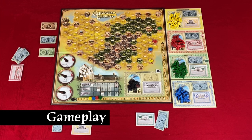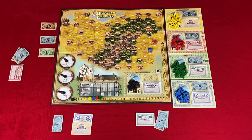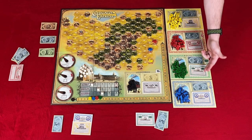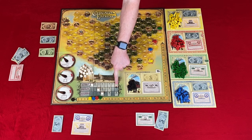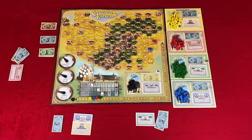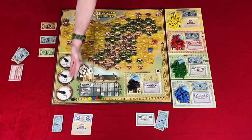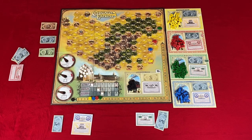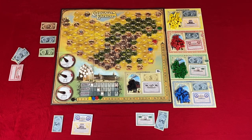A game consists of a number of turns until one of four conditions have been met: three or more companies are out of locomotives, three or more companies are out of shares, there are three or less houses left, or Detroit is at eight. Then the game ends after the next general dividend is paid out. On your turn, starting with the red or PRR share and going clockwise, you take one of three actions: auction, developing a hex or city, or expanding a railroad. Whenever you take one of these actions, you move the indicator to the right — if it reaches red, you cannot take that action.